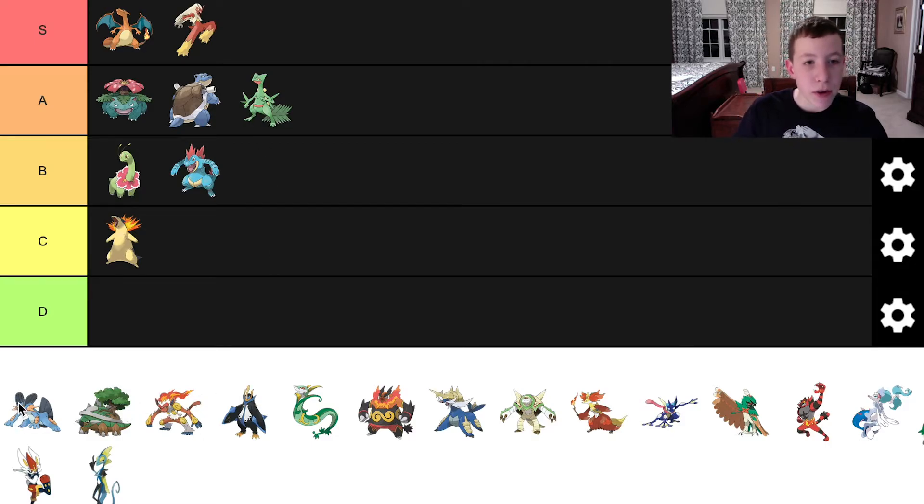Now we have Swampert. Swampert is the evolution of Mudkip, which I thought was the best first stage starter. I think Swampert definitely delivers — it's a really well-designed Pokemon. I love the backstory too, how it makes forts out of mud when storms come. I love its design with the fins. The orange and the blue work well together with the darkish gray. I love its stance and the water-ground typing. Swampert is basically all my favorite things. Definitely S tier.